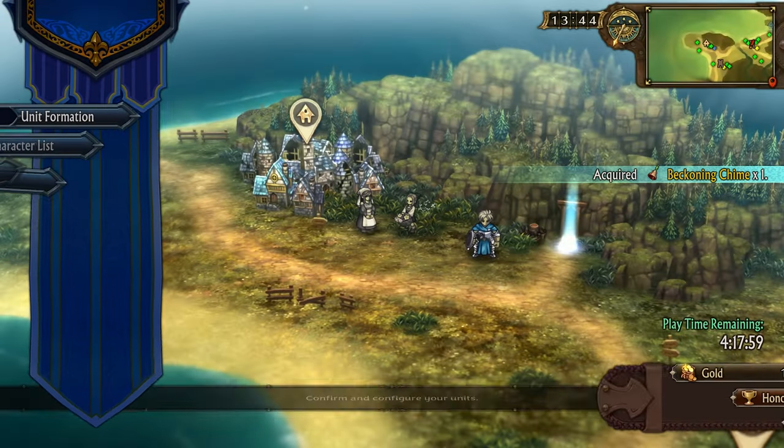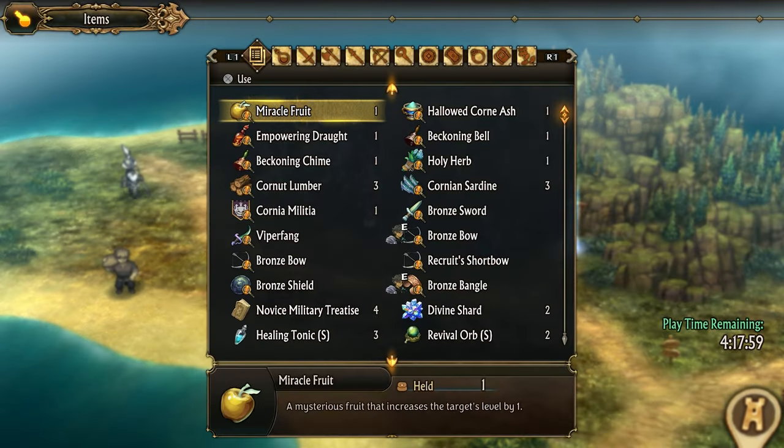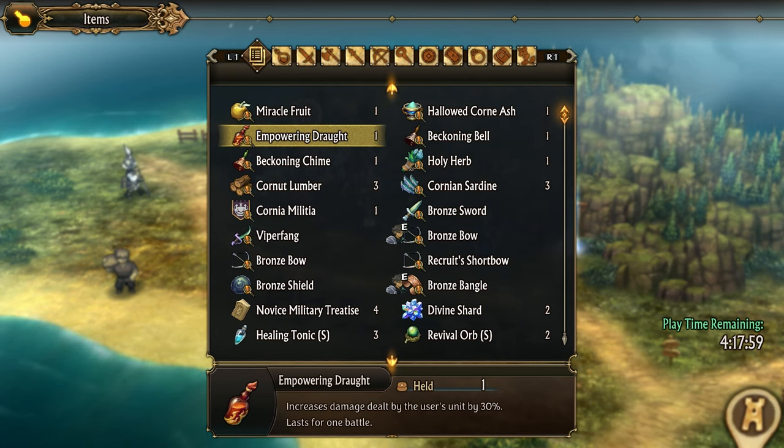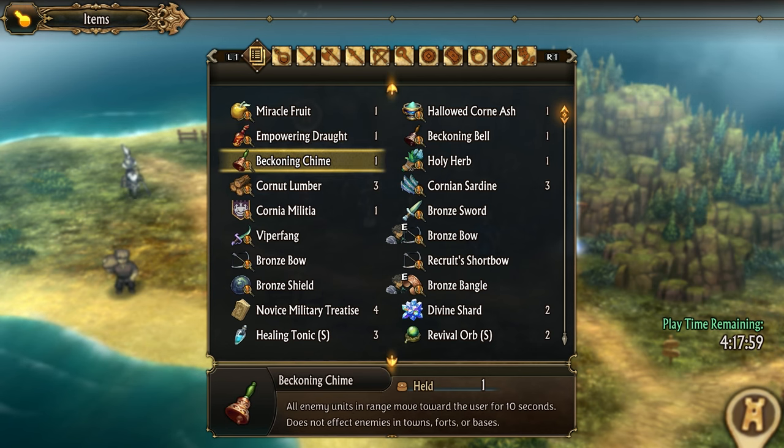I don't know what these beckoning chimes do - I kind of want to find out. So, the Beckoning Bell: 'Targeted enemy unit moves towards the user for 10 seconds, does not affect enemies in towns, forts, or bases.' Okay, so it's like crowd control. And another version: 'All enemy units in range move towards the user for 10 seconds, does not affect enemies in towns, forts, or bases.'